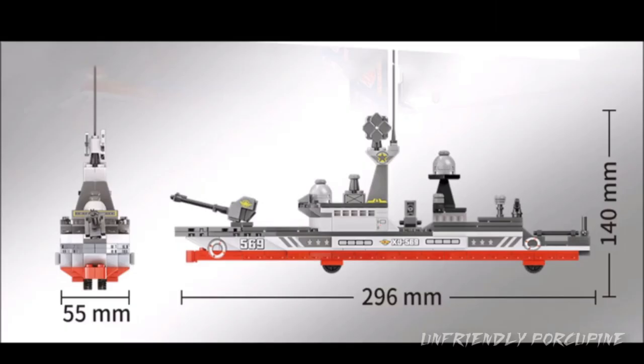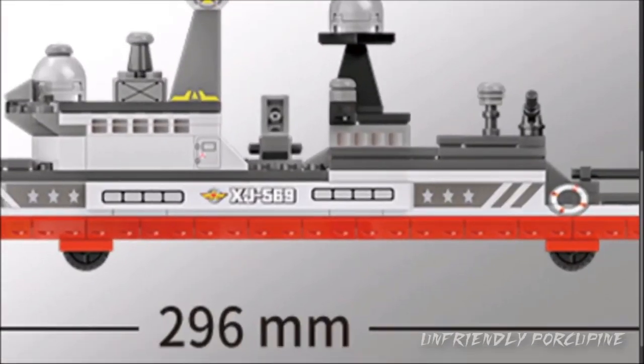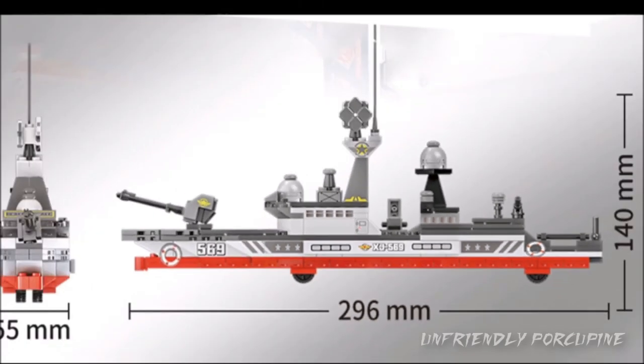Here are the dimensions of the set so you can get an idea of what's going on. You see these little pieces right there - they actually look like wheels, so when you're playing with this on the carpet they can probably scoot around much more nicely. I really like that the knockoffs included that little feature - it's important for playability.